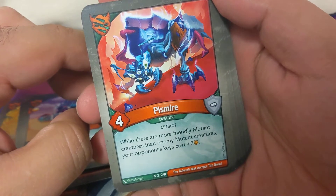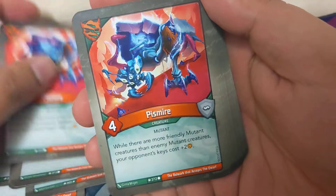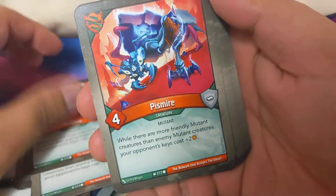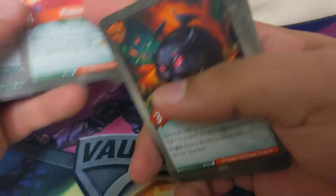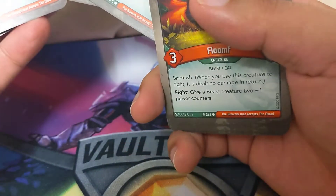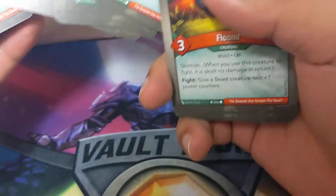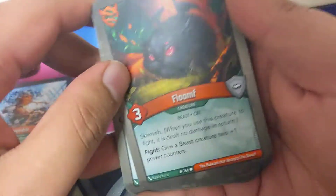While there are more friendly mutant creatures than enemy mutant creatures, your opponent's keys cost plus two. Whoa, three! Do you have any other mutant creatures in here? Keys cost plus four - there's another mutant, oh wow. So yeah, we can cause some trouble with these mutants. That's five mutants - we'll see if we get any more.